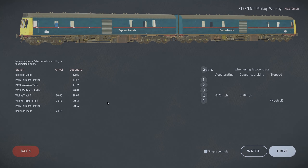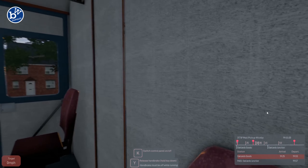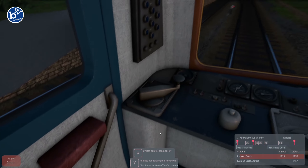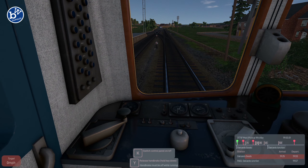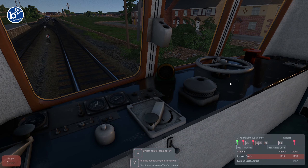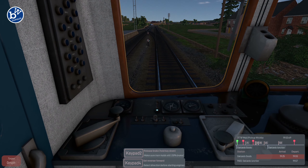Hey guys, welcome back to Diesel Railcar Simulator. Today we're back on the Harbour Valley Workshop route. This is a free route you can download on the Steam Workshop. I've chosen the mail pickup mission with this train - it seems quite a nice little drive. We're going to be paper boys today! We have to switch on with modded keys.